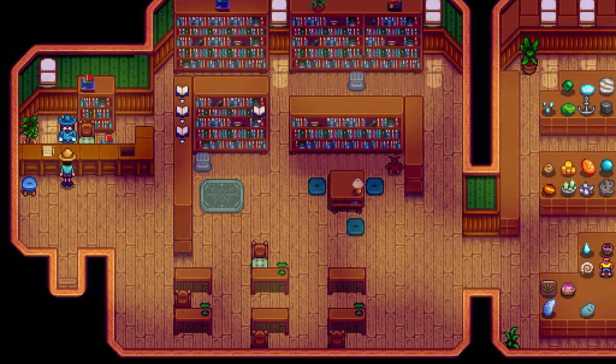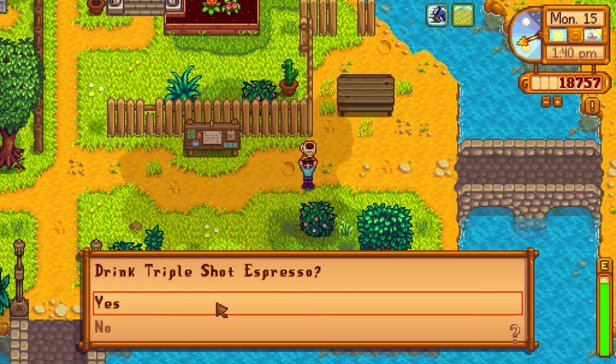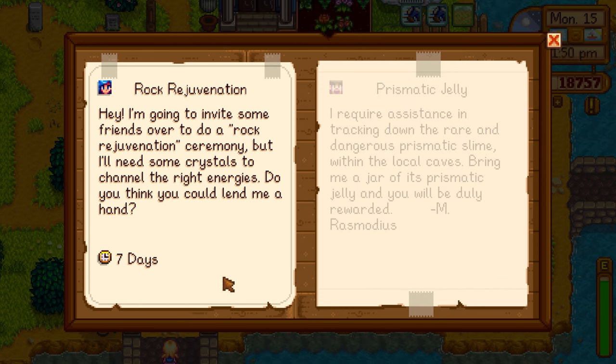Gunther isn't giving us any gifts. It's Monday so there are new special requests: Prismatic Jelly and Rock Rejuvenation. We failed the Prismatic Jelly mission last time. The pepper popper is making us move faster and the triple shot espresso stacks for +1 speed each — amazing. Rock Rejuvenation asks for gems for Emily. Let's accept that one instead.